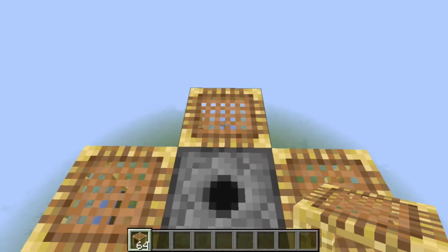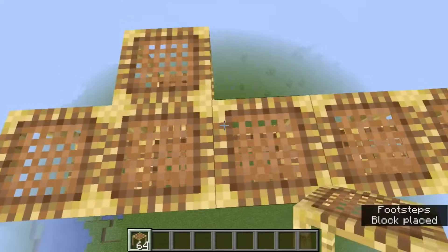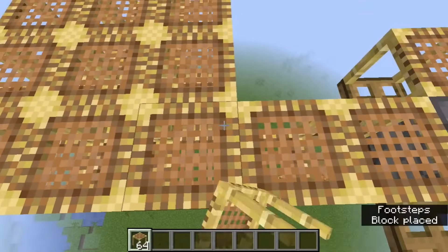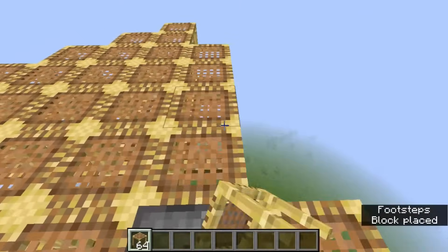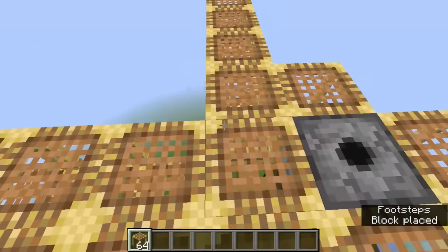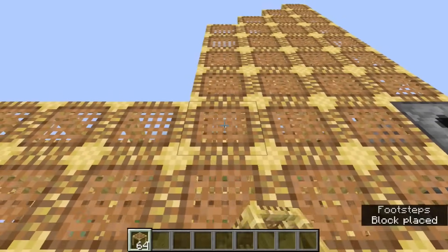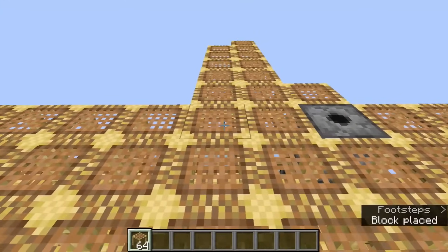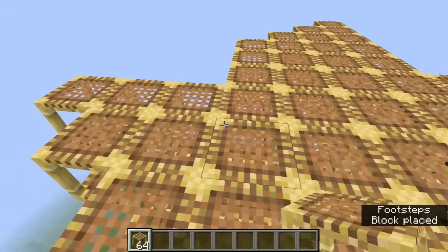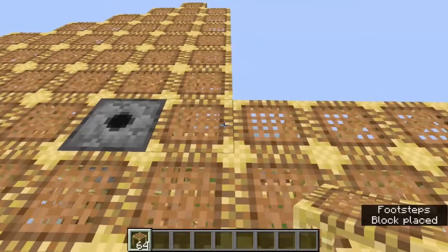Scaffolding is extremely easy to place and can overhang by six blocks. But the overhang is determined by taxicab distance, which means scaffolding is suspended in a diamond shape that matches the way water spreads on a flat surface, also by taxicab distance. If you add too many scaffolding blocks, the extra ones just fall off. This means you don't have to be precise, since it has a built-in error correction mechanism.